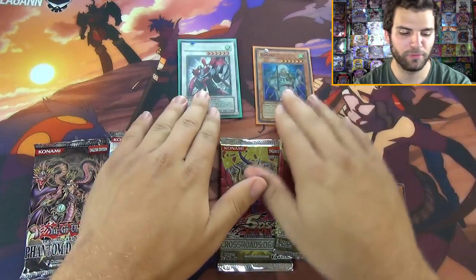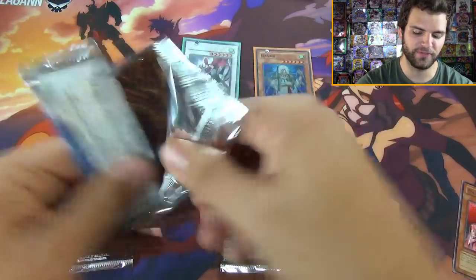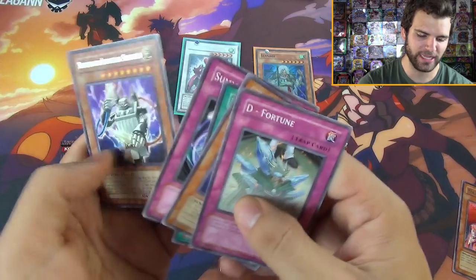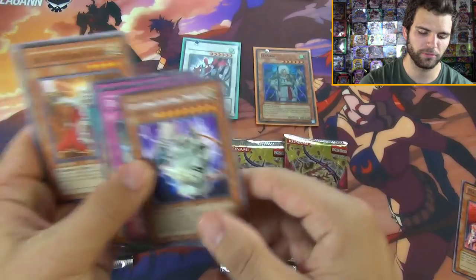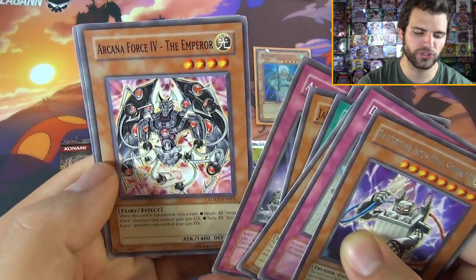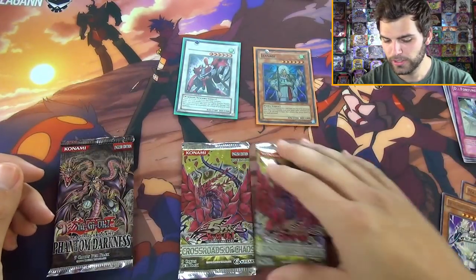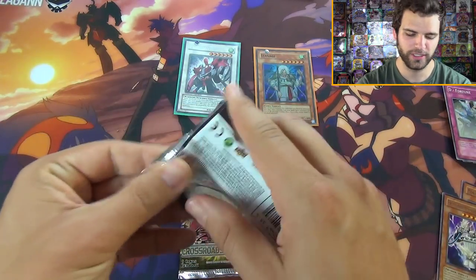We're going to sleeve up our first foil here, starting off strong - maybe we're going to pull more than five foils out of ten packs, who knows. All right, Light of Destruction then Phantom Darkness and then it's time for the chaos. The Fortune, the D Micro Cell, Wetlands, Summon Limit, Battery Man Industrial Strength - actually a pretty good card for the Battery Man decks - and Jain the Lightsworn Paladin, Arcana Force the Emperor, awesome guy, and Rainbow Gravity rare.